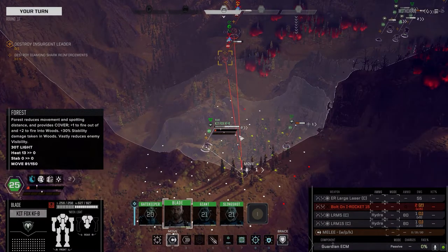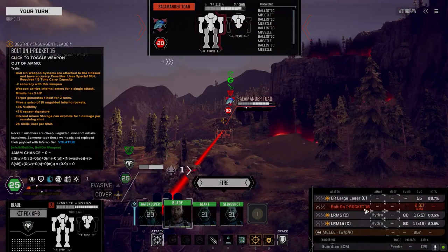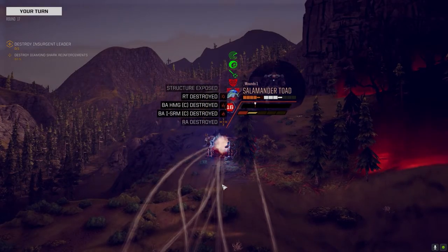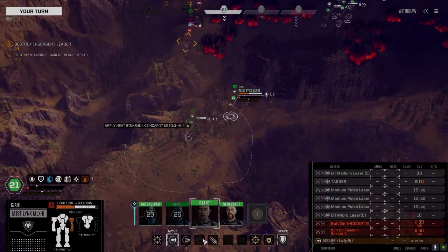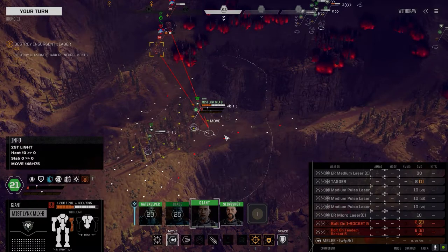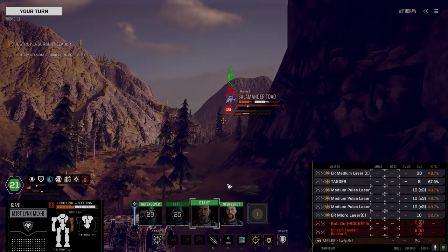I should actually find out because I've got like enough parts to put two elementals together. But I don't want to do it because what am I going to use them for? They're so slow. Let's just switch back to standard — LK on this guy and we're going to try and finish up this Toad real fast.